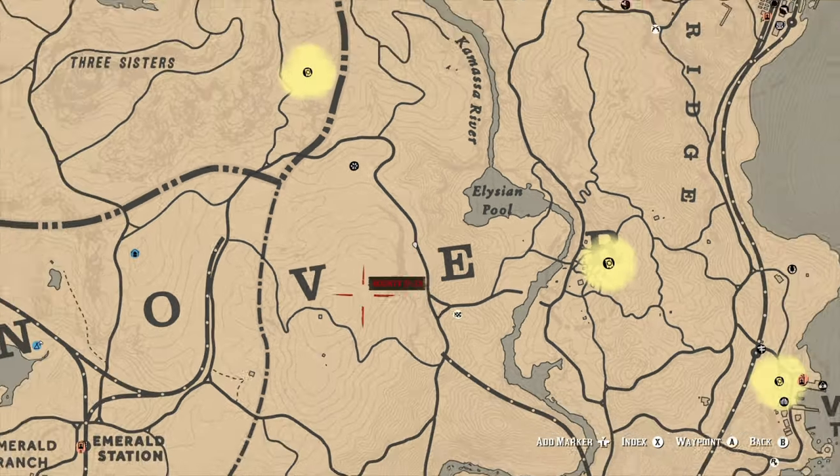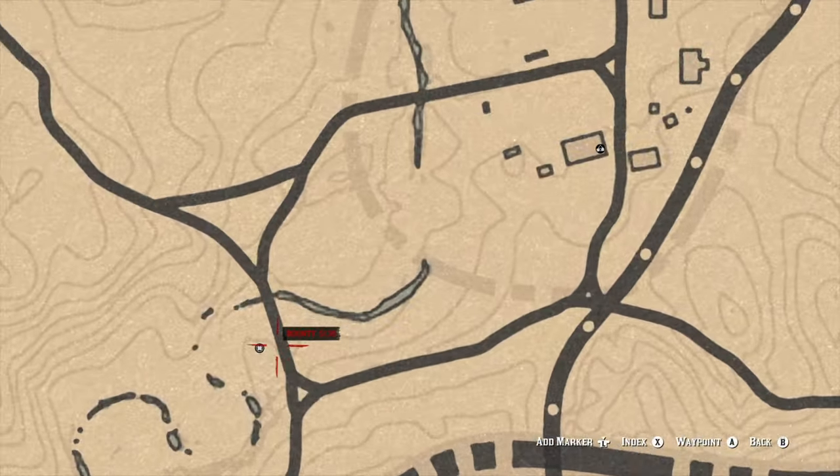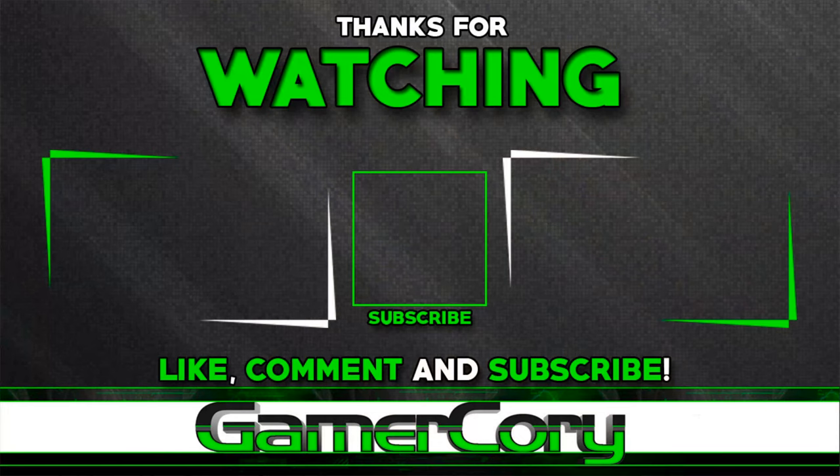Last thing: Madame Nazar can be found today at Emerald Ranch or Emerald Station area. For all your Madame Nazar needs — buying or selling — she's right there at Emerald Ranch. That's everything covered. If you have questions, ask them below. If you found it helpful, like and subscribe. Until next time, keep doing what you're doing and stay gaming.